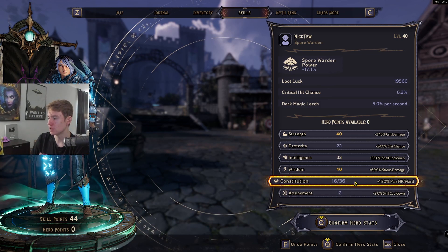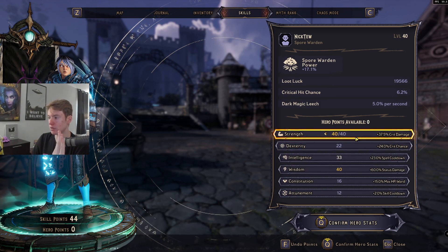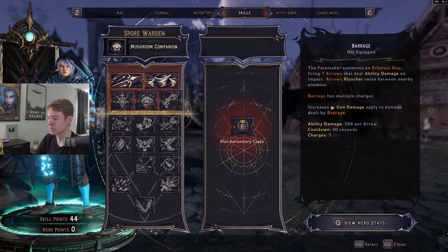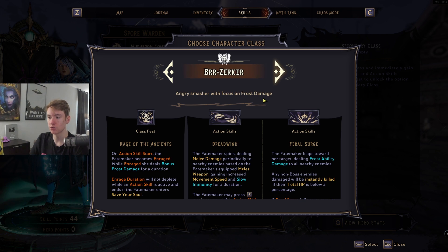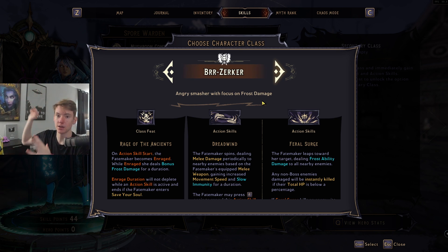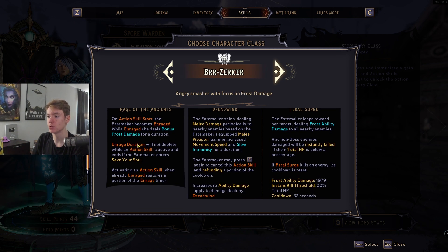Extra max HP and ward is not worth it. In terms of your secondary classes, we're going Berserker. The reason is there are a lot of flat extra damage multipliers built into the class tree that we're going to take advantage of. They're all on their own multiplier, meaning we're going to scale our damage multiplicatively — that's why Berserker is so good for this.